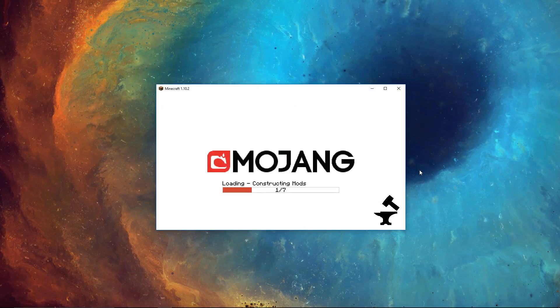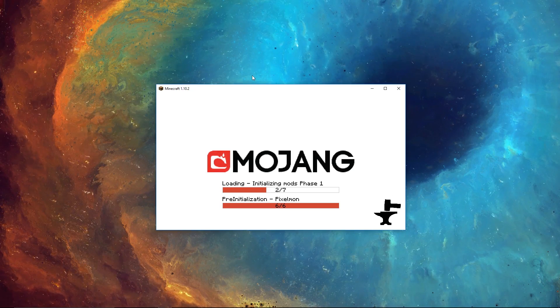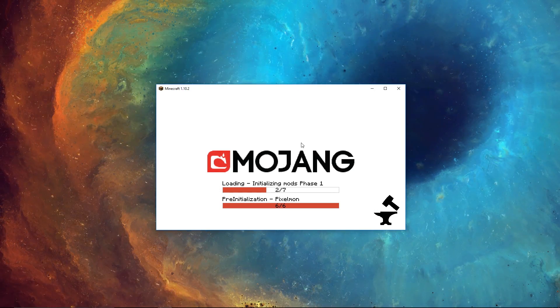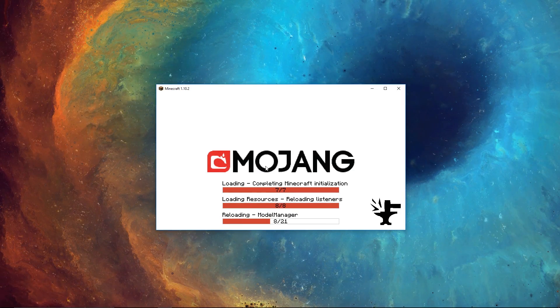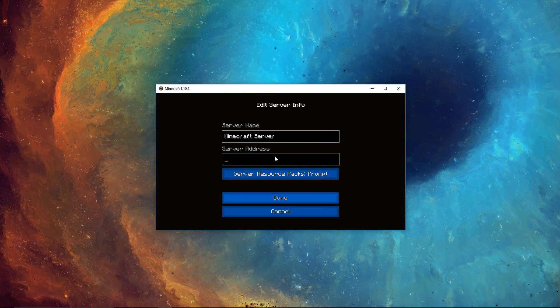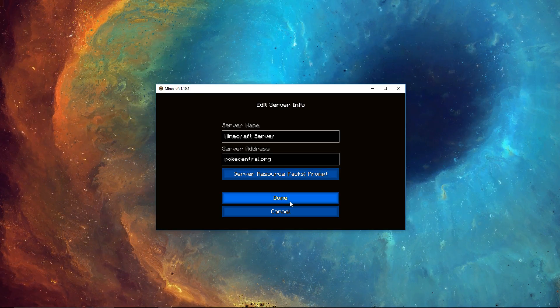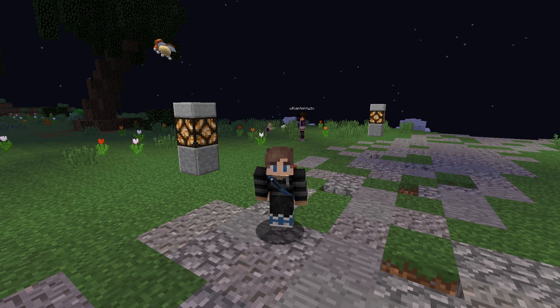If you set your memory to the correct amount — two or three gigabytes — it'll start up fine. If you didn't do that step it will probably crash, so make sure you do that. As you can see it's loading up. There are a ton of servers running Pixelmon Dark — our server will be one of those. If you want to connect to my personal server, click Add Server, type in pokecentral.org, and you can connect to it.